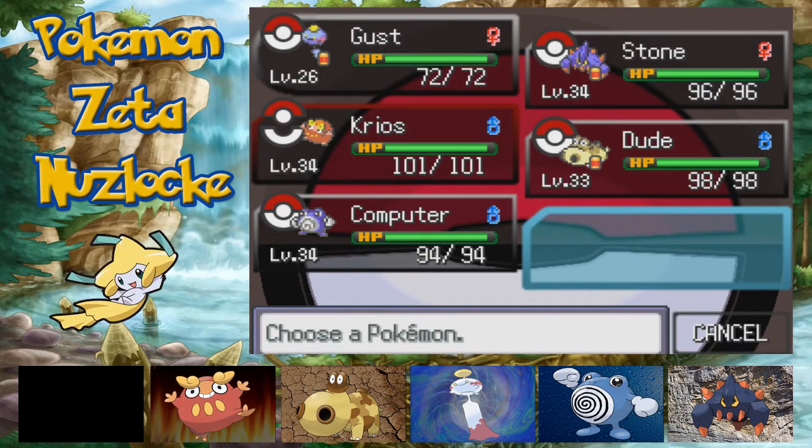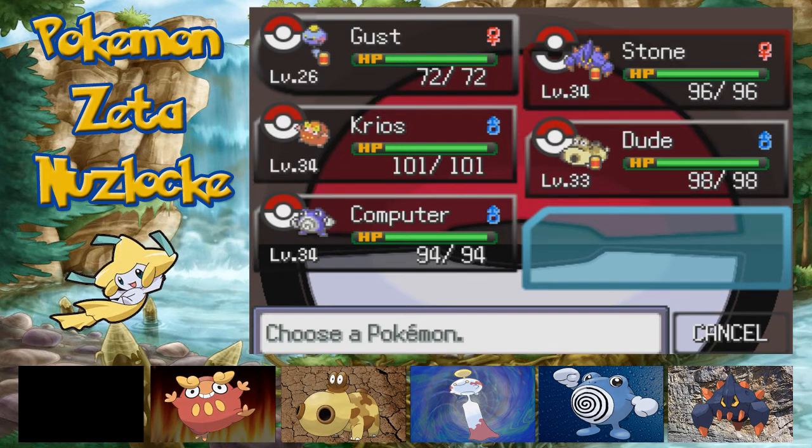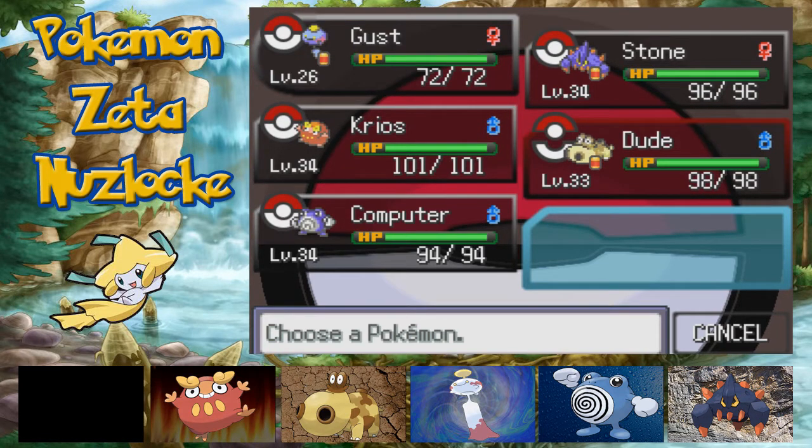We're going to get our 4th gym badge today, which is pretty awesome to think about. Very excited for that. I've done a whole lot of off-camera training for everyone except Ghost. Creos is level 34, Compute level 34, Stone level 34, and Dude level 33, because at level 34 it evolves and I wanted to do that on camera with you guys.